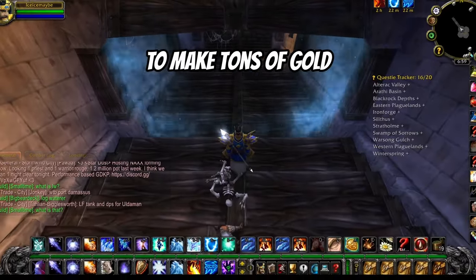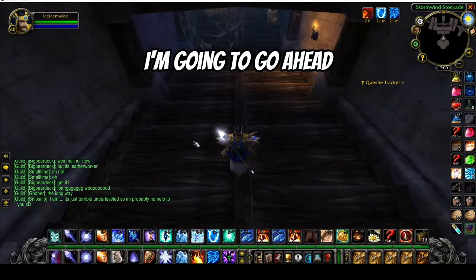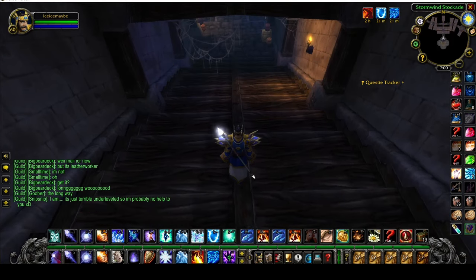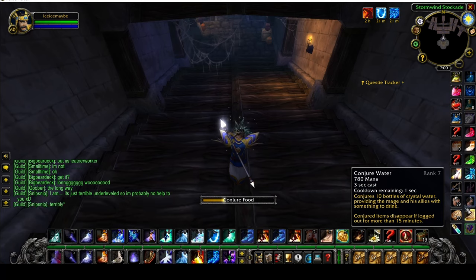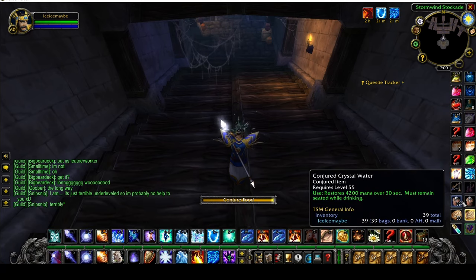Today I'm going to be showing y'all how to make tons of gold with the Stockades dungeon. I'm going to get right into the strategy. What I like to do first is make sure my Ice Armor and Arcane Intellect is up. I also want to make sure I have a Mana Ruby and at least 40 each of Cinnamon Rolls and Crystal Water.